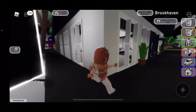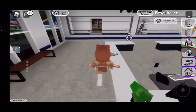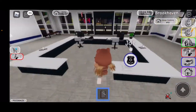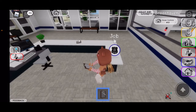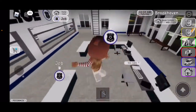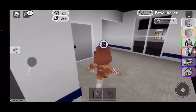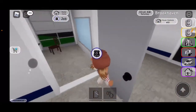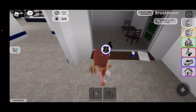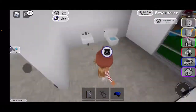Here you have a fountain — pretty nice. Here's like a police station. I definitely don't want to get into any trouble. Oh, can I work here? Can I be a police officer? Looks like I am a police now — let's get some handcuffs.